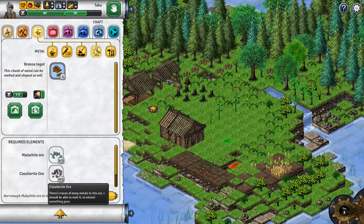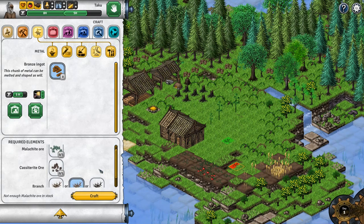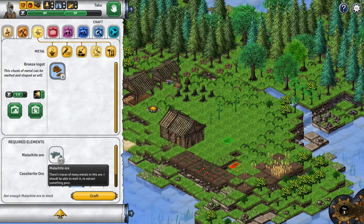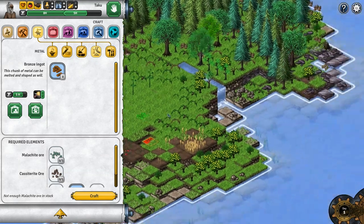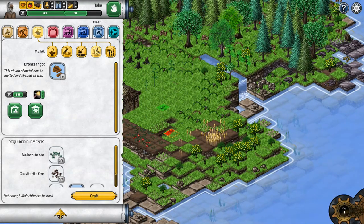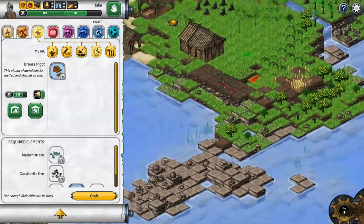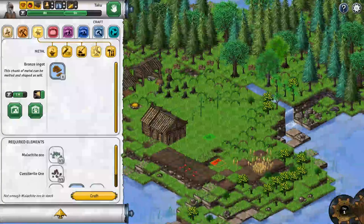Malachite and... casiterite? Oh my lanta. I'm going to butcher this. I know it's malachite, I don't know what this other one is - I know what it is, I just don't know how to say it. We don't have either. But I can see there's some on the island.